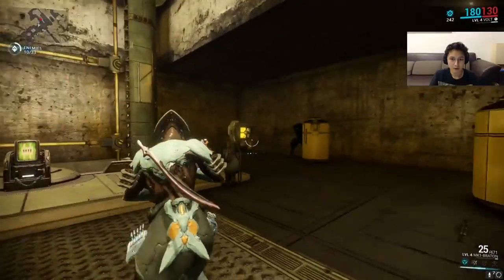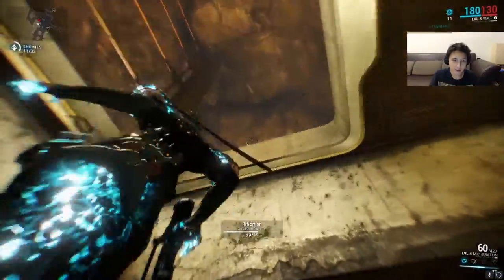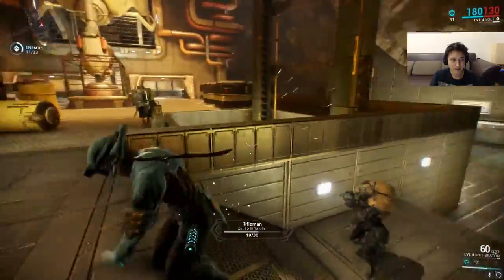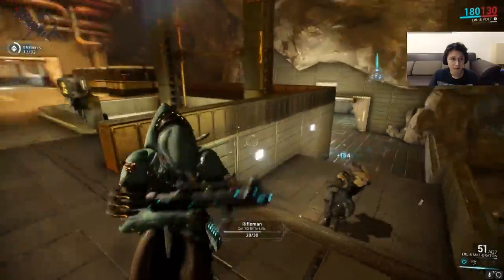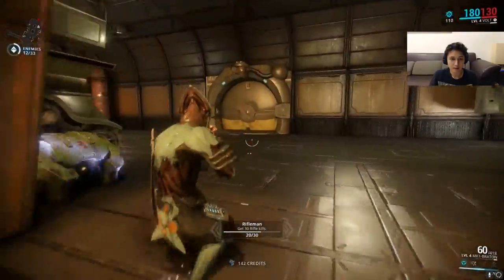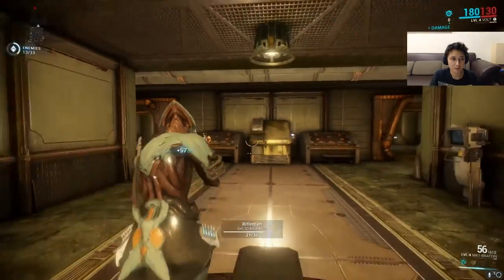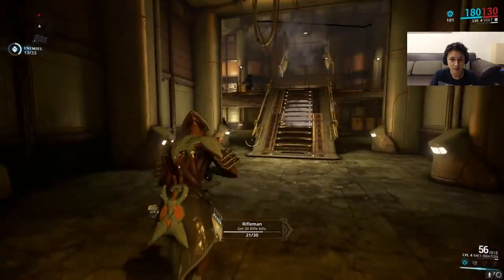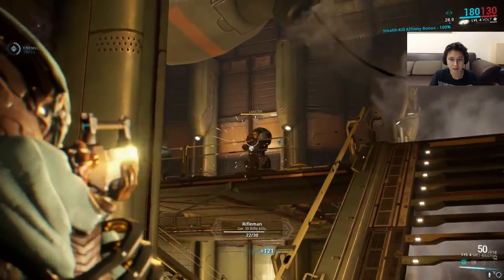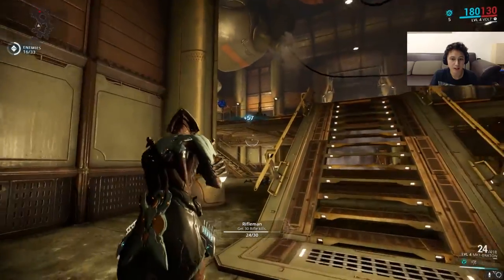We are going to enter into an extermination mission from here, which is basically kill every enemy on the map. So first we've achieved our segment, now we go straight on to our extermination mission. You can see the amount of enemies required to kill just below your minimap on the top left. We've killed 13 out of 33 already.